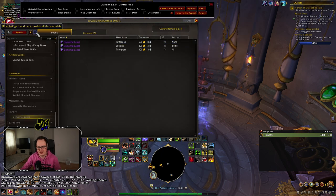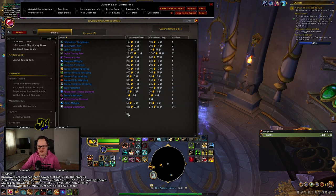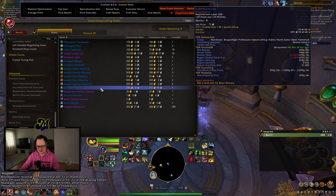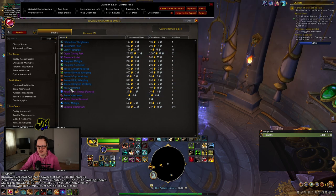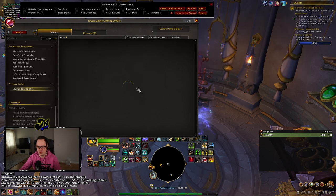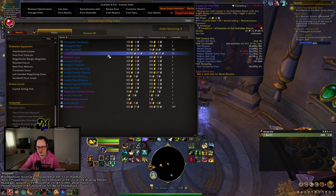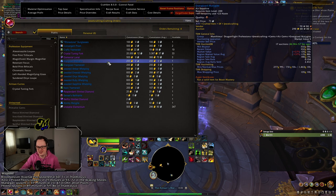There is an extra little bonus thing you can press here: 'Hide listings that do not provide all of the materials.' With your profession, if you are not looking to gain skill points or craft things for the first time, tick this button and a bunch of stuff will start to disappear off your list — you can see all of a sudden there isn't actually anything there. Unfortunately it doesn't seem to kick in on the front page, so you are going to have to still scroll through some of the options. The irony here is Crystal Tuning Forks — 33 outstanding orders, and not a single one is providing all of the reagents. This is what it's turned into, unfortunately.